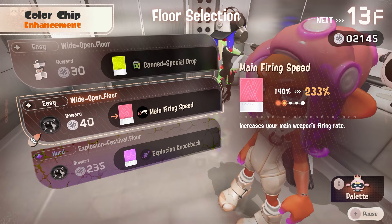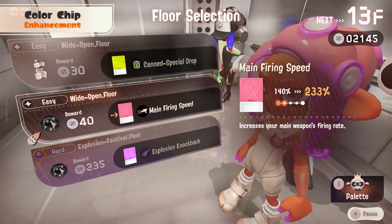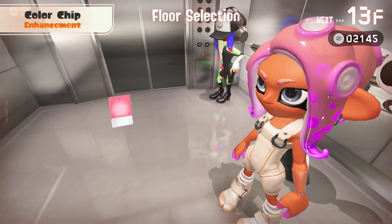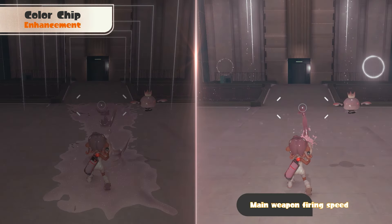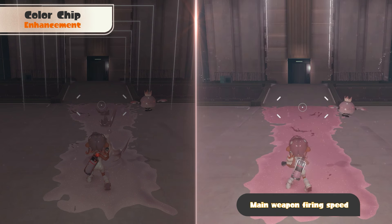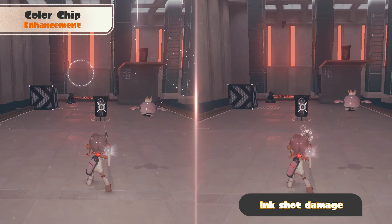Once you've made your selection, you will receive color chips. Place them on your palette for enhancements like increasing your firing speed or raising your damage output.